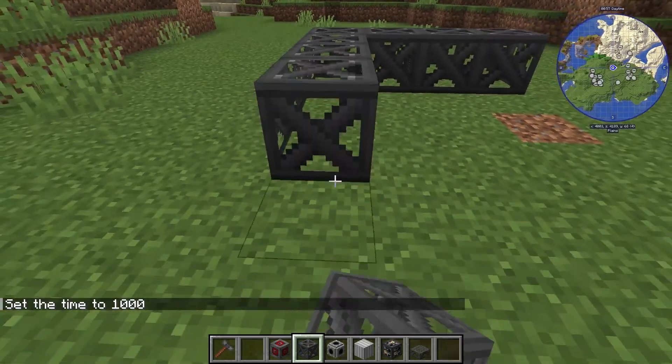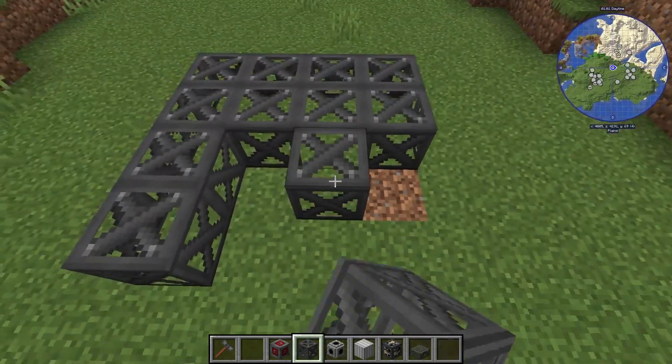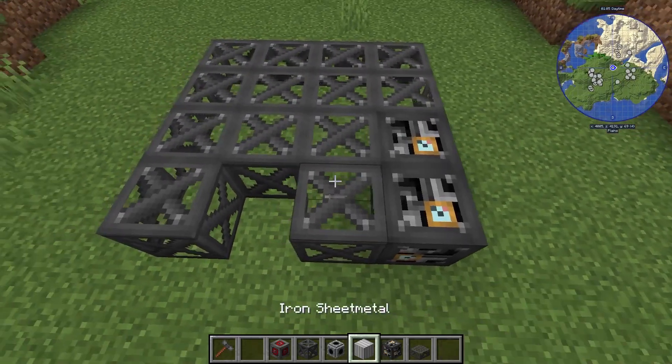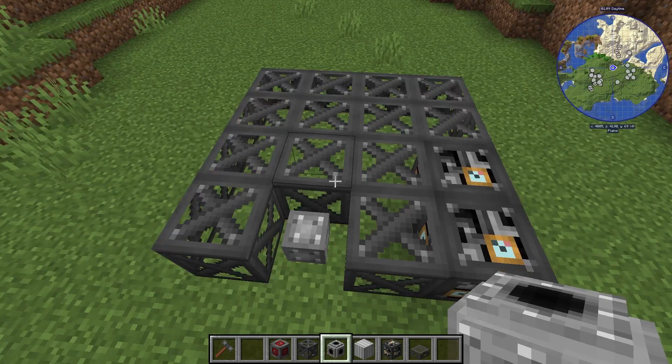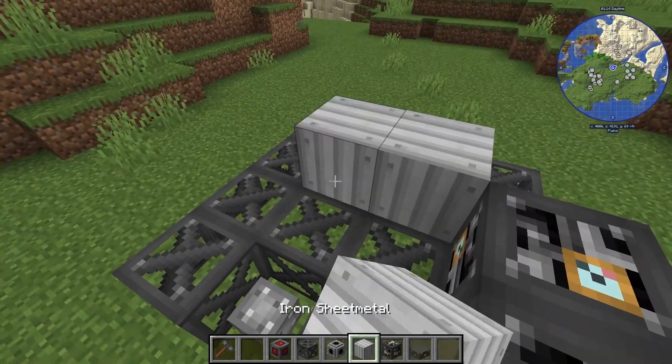One, two, three, four down towards you. We're going to fill this in except for these slots right here, which we're going to put a heavy engineering block like that. We're going to put in a fluid pipe — that's going to be our first layer.